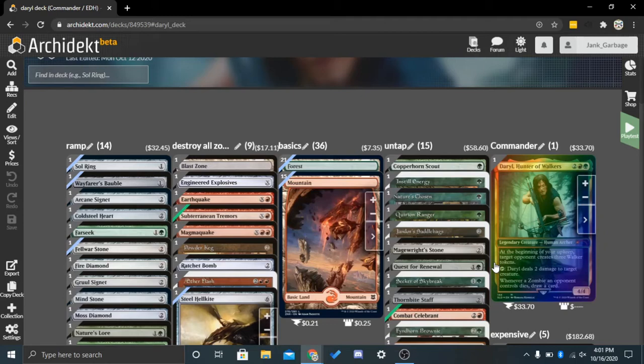To clarify, a walker token is a 2-2 zombie. So basically, the idea of the deck is to give opponents zombies, which Daryl does by himself, and there's not really any effective ways of doing that other than Daryl. So first we give opponents zombies, then one way or another — we can use Daryl, we can use other things — we are going to kill those zombies, so that we can get the trigger from Daryl to draw a card. That's the main idea of the deck.